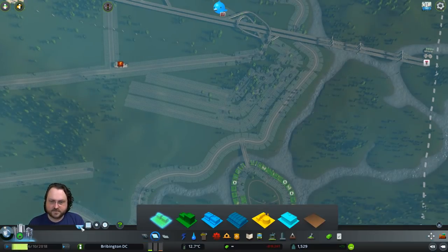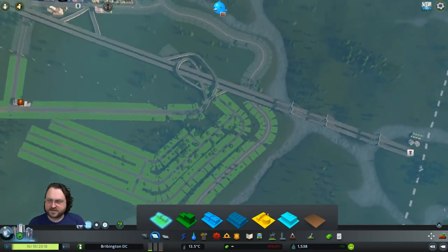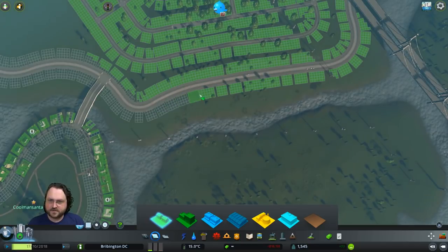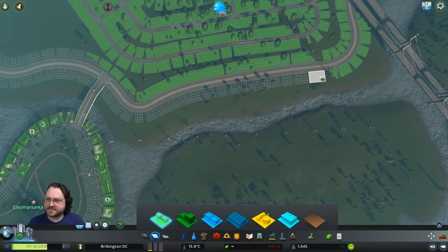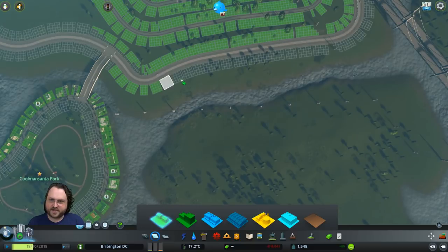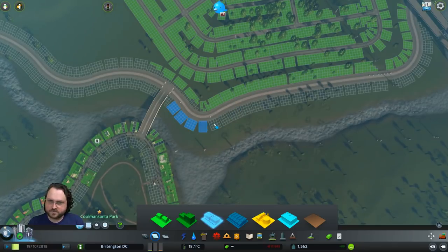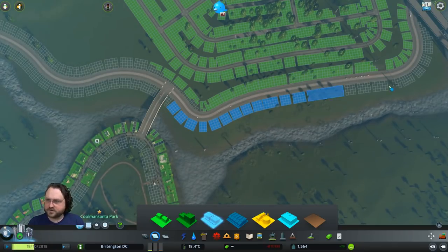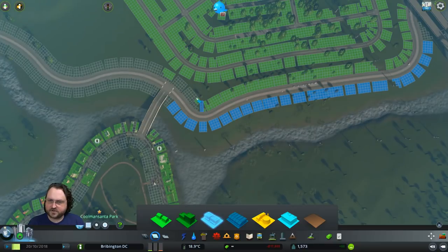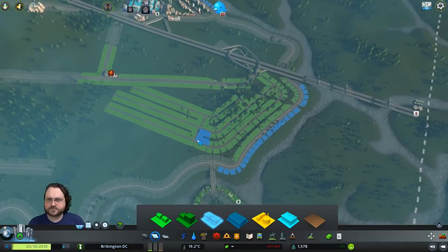I'm just going to bulk zone this entire area here. I'm going with a very design-driven idea at this time, so we're doing things in a weird chaotic order. I just did that because I want to rezone this to low-density commercial. I don't know if we're going to do that to both sides — we may. Certainly these half-zoned areas need to go away. I'm not sure exactly what the deal is.